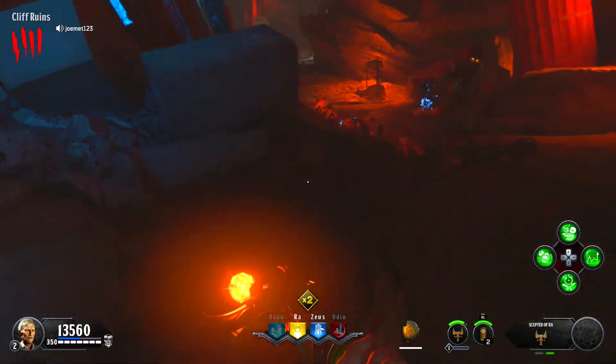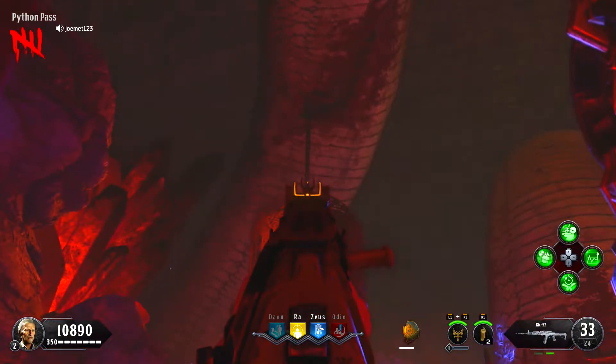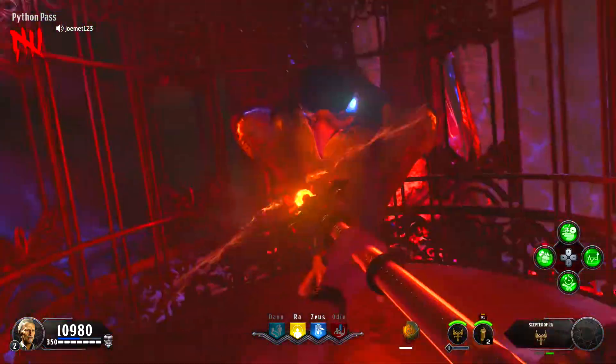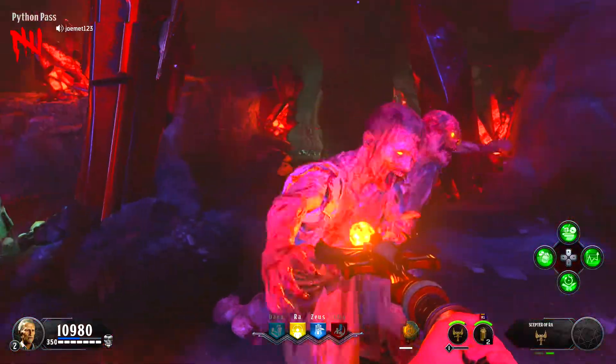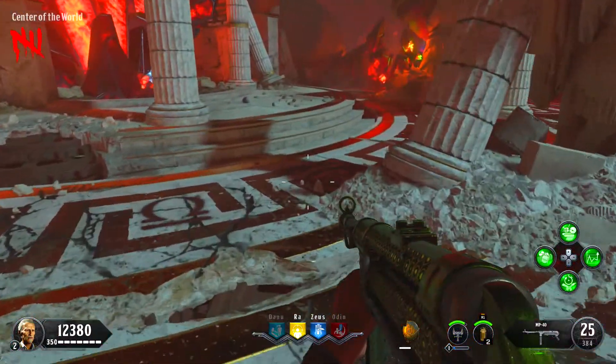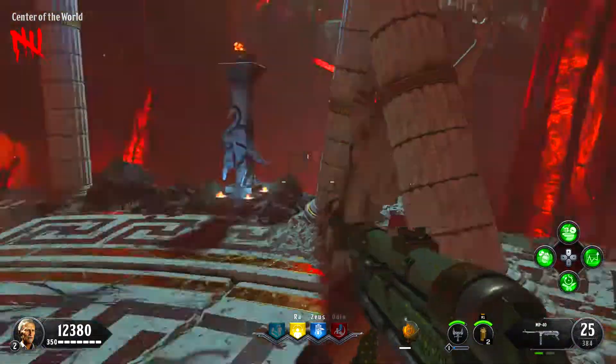Once you've done that, make your way to the Python Pass and you'll notice there's a birdcage hanging from the sky. To knock it down, just shoot the chain and it will fall. Then mash it open with your Specialist Weapon — on the Scepter of Ra that's the L2 Ability — and it will pop open. You've now opened both cages.